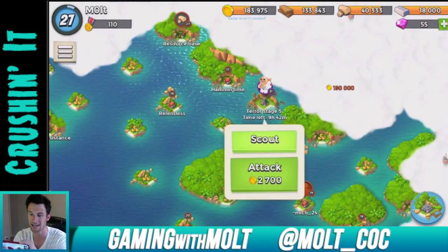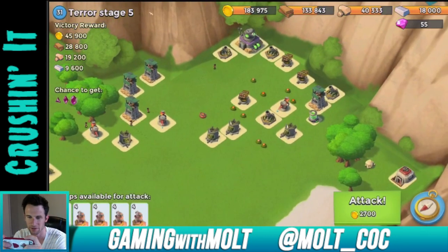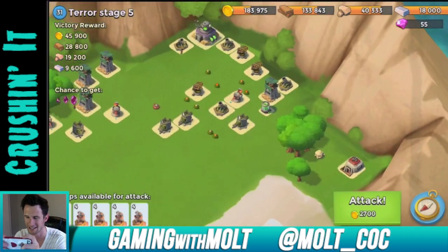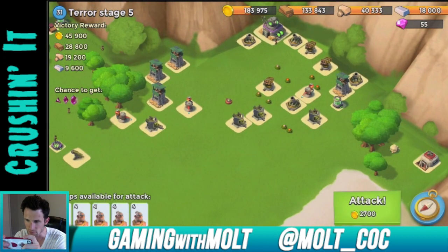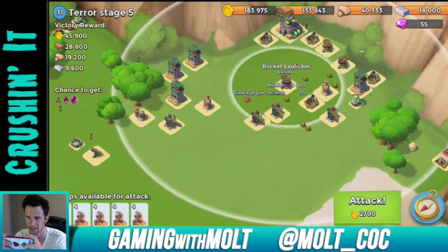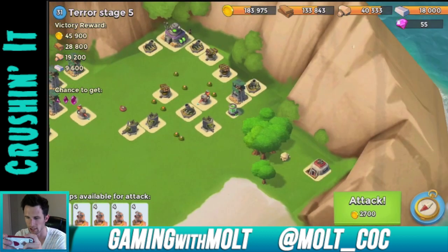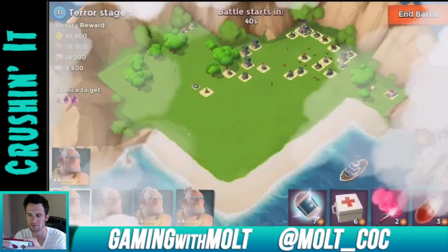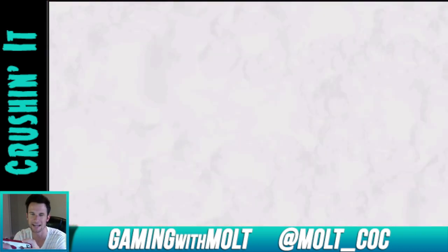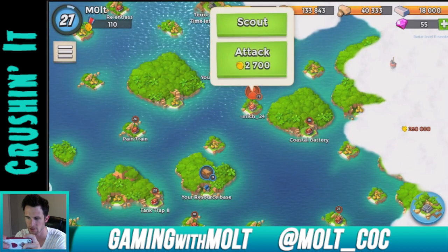Going to scout — there we go. This base looks a little bit hard. There are a lot of these big guns right here, the rocket launchers, which are very very annoying. If we drop down here in the bottom I think we might be able to take it out, but that's going to be a waste of 9,600 iron.